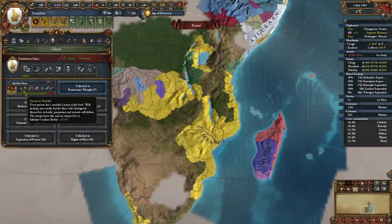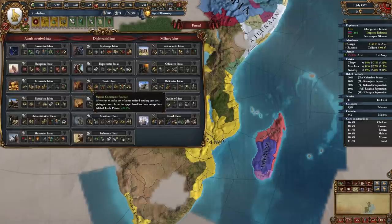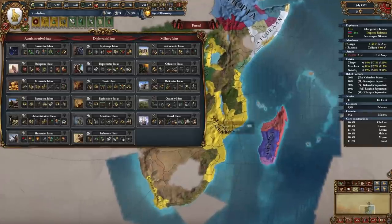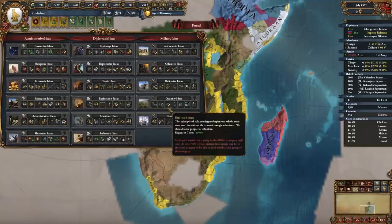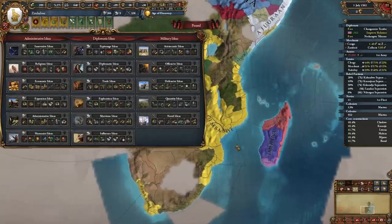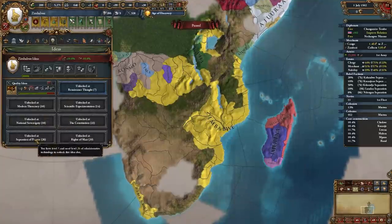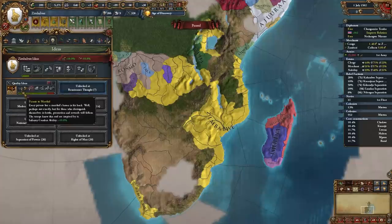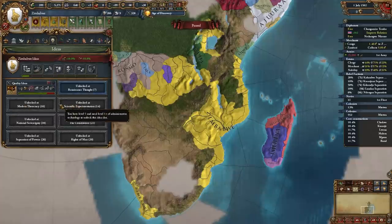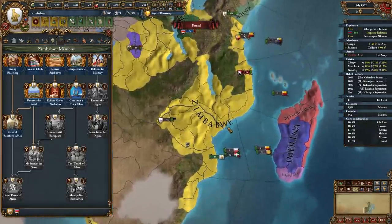We've taken Quality ideas for our first idea group to buff up our army. For your second idea group take Trade to make even more money. After that I recommend Quantity, then Economic for even more goods produced, even more dev discounts, even more powerful armies. After that the choices are yours, but I recommend taking both Offensive and Defensive for some South African space marines.